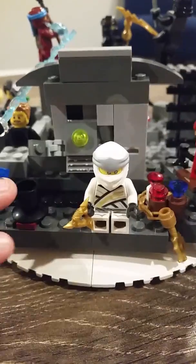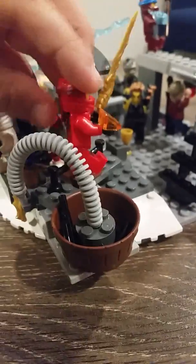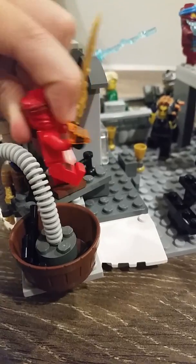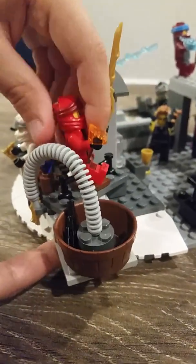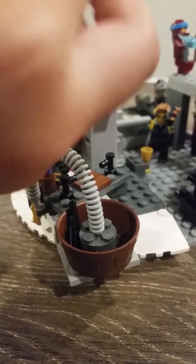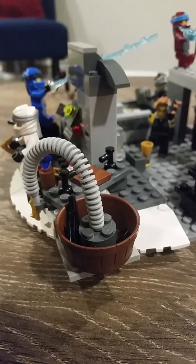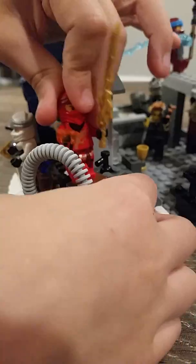So Jay and Zane work here at the coffee area. And then we have Kai here, but he doesn't work here. Kai has the sword of fire, and then his hand has some fire in it — or what's supposed to be fire. I couldn't find fire pieces.